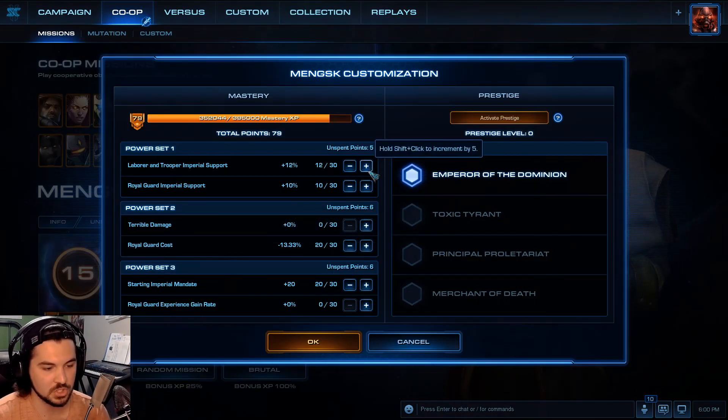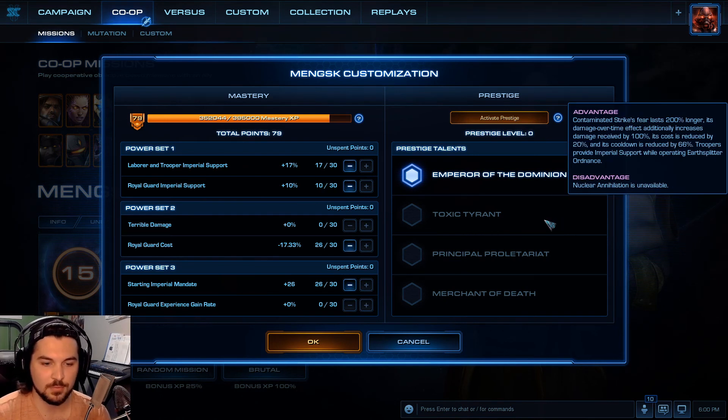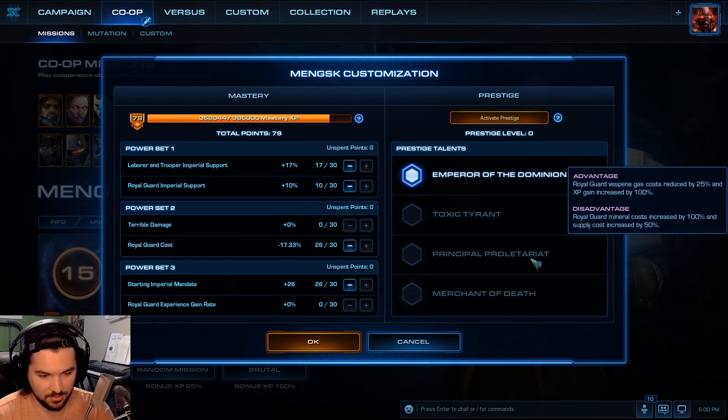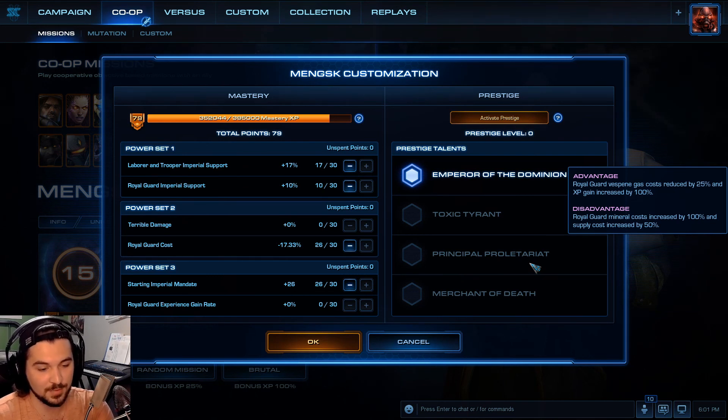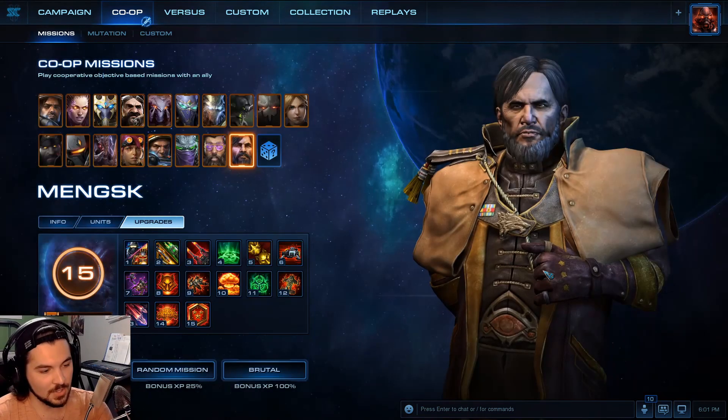Lastly, we get to Arcturus Mengsk. Contaminated Strike: Fear lasts 200% longer, damage over time additionally increases damage received by 100%, cost reduced by 20% and cooldown reduced by 66%. Troopers provide Imperial Support while operating Earth Splitter Ordinance, but Nuclear Annihilation is unavailable. World Guard: Vespene Gas costs reduced by 25% and XP gain increased by 100%, but mineral costs increased by 100% and supply costs increased by 50%. I don't like that — I like having as many units as possible. Equipped Troopers activate a self-destruct mechanism upon death, but weapons cost 40 minerals and 20 Vespene Gas, Troopers no longer drop weapons, and Imperial Intercessors are unavailable. That's not good. I don't like it.